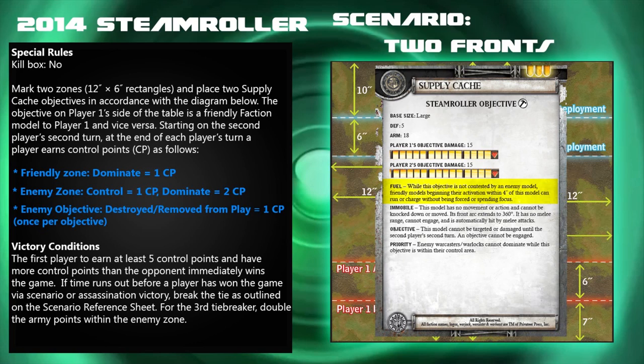While the objective is not contested, friendly models beginning their activation within 4 inches of this model can run or charge without being forced or spending focus.